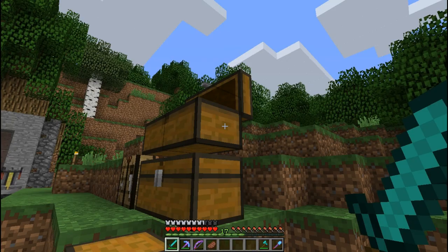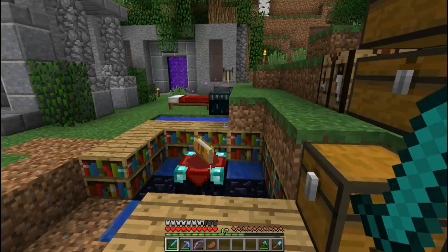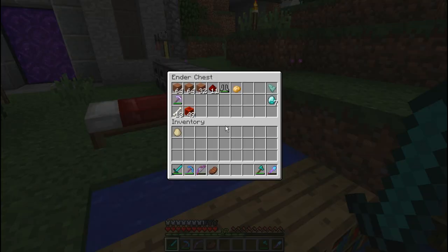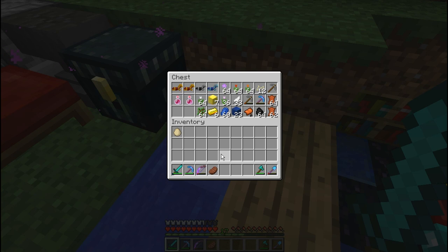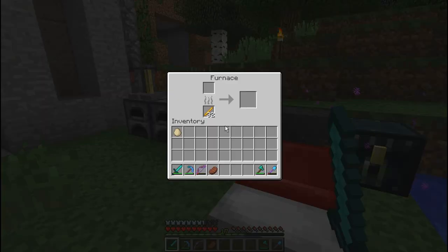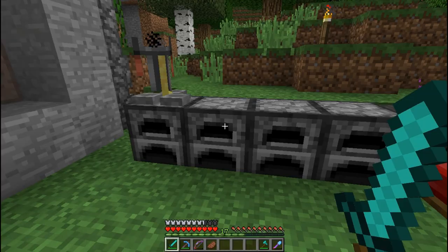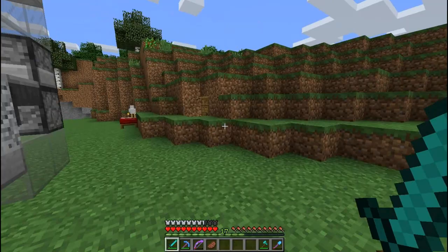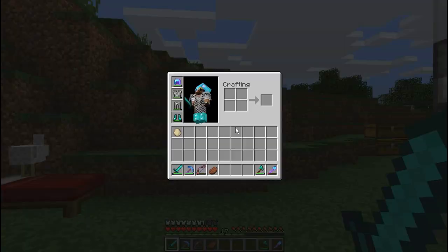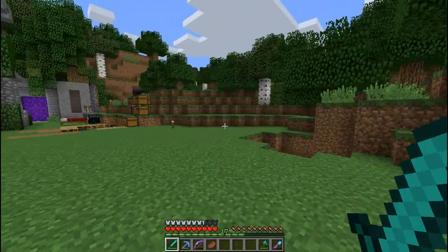We also got some potions, and I have been doing a ton of farming involving blazes. I'm using blaze rods to cook things now instead of coal, because coal is going to be used for torches. I will torch this all up when I flatten this hill — I'm just waiting because I want to enchant a really nice pickaxe so I can flatten out this whole area.